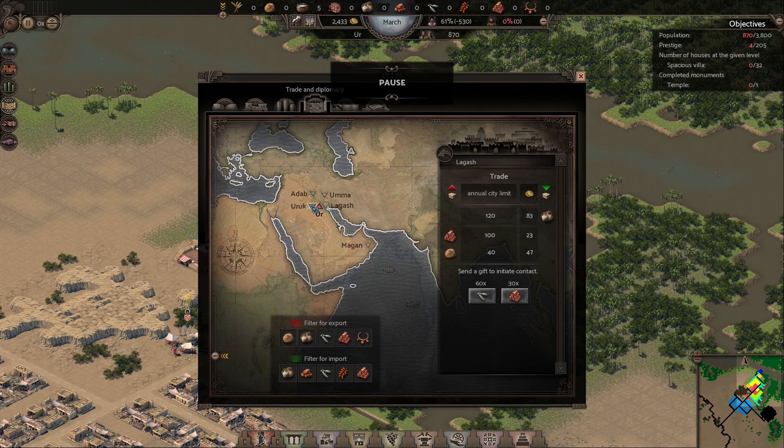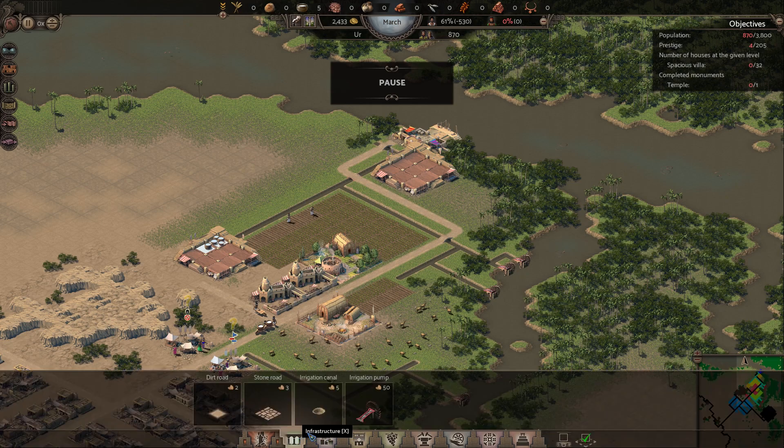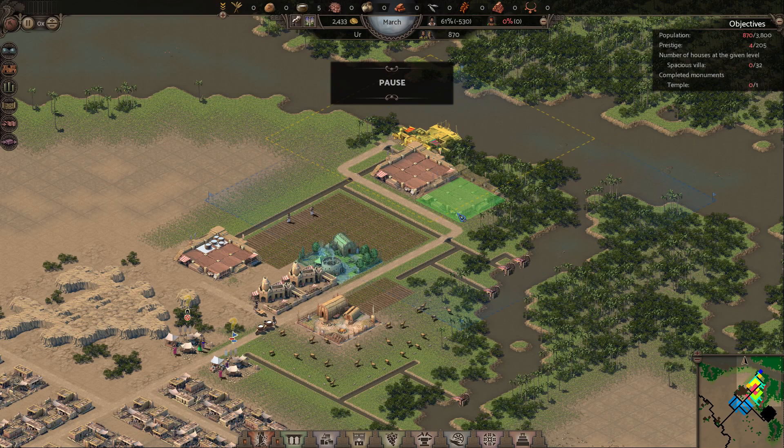To open up trade with anybody else, I need to import trade goods to open up trade with other people. Which means the first one we need to do is this city, which is pottery and fish. That is a rather significant amount that we need to accrue. I guess we'll just put down a road here, because this only costs money, not people.